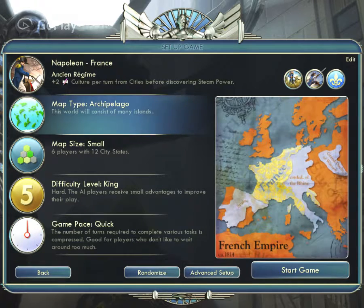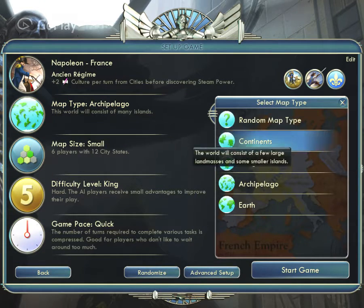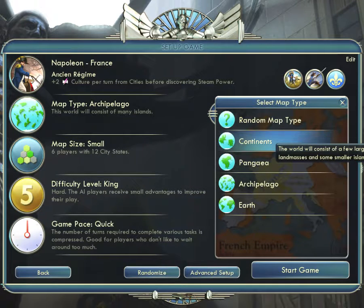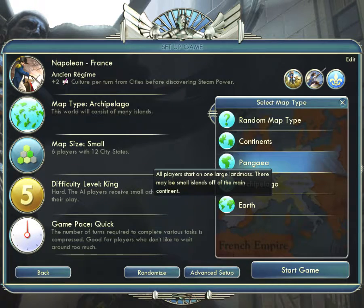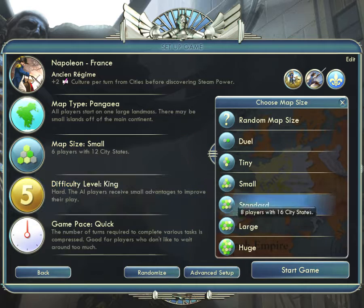Ok, I am selecting the king. Now I will select the map type. These are the different map types — some are hilly areas, some are water areas, some consist of many islands. In this case I am selecting this one. I will keep the map size small.